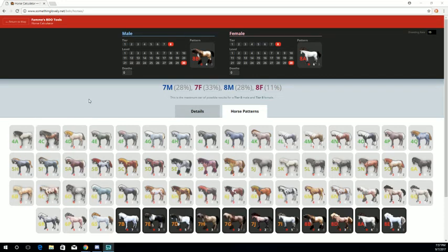If you are a new breeder in the world of Black Desert Online, you may have heard of something called color theory and been given a link to the horse calculator, which is found at somethinglovely.net/BDO/horses. Let's look at how colors on the horse skins affect your outcome.